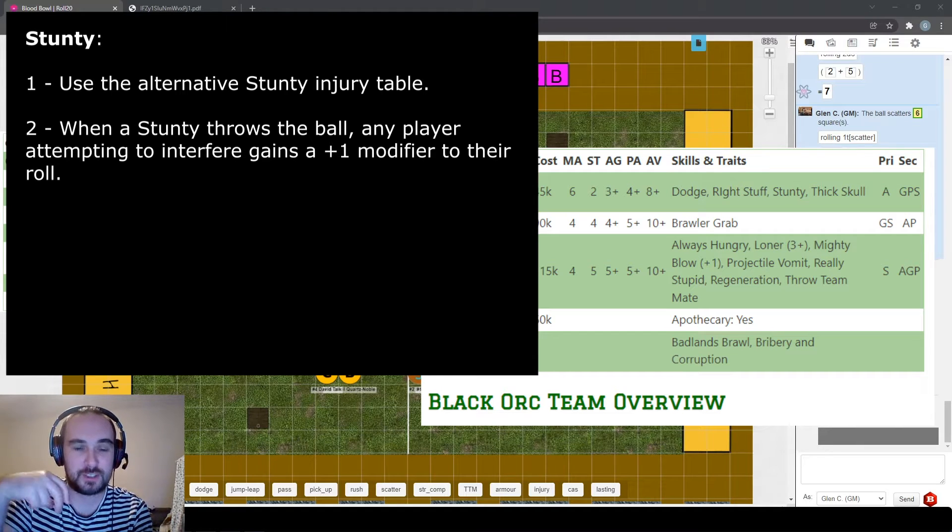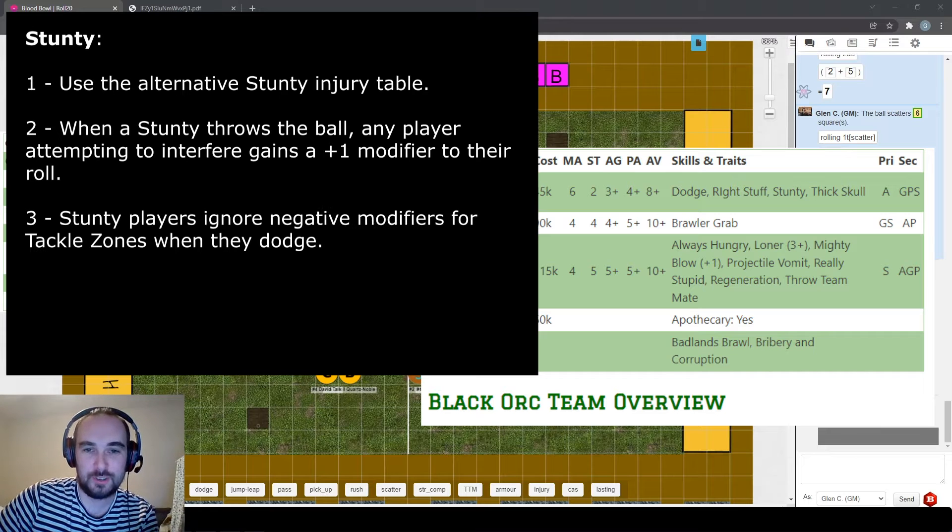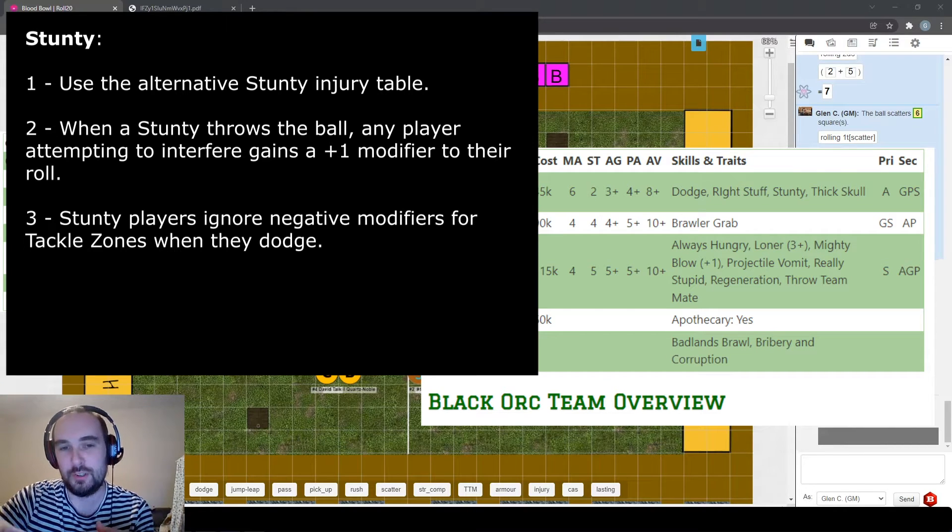Stunty has two other effects worth mentioning. It makes it easier for opponents to interfere with a pass the stunty throws - an opponent adds plus one to their interference roll. The other effect is actually positive: stunty players get to ignore tackle zones as they dodge. They still have to dodge every time they leave a square where they're marked, but don't take any negative modifiers for tackle zones they dodge into, so they're basically always dodging on a three plus.